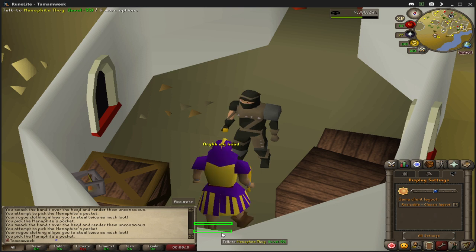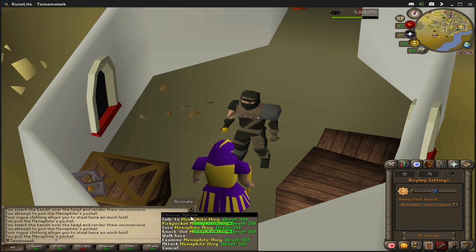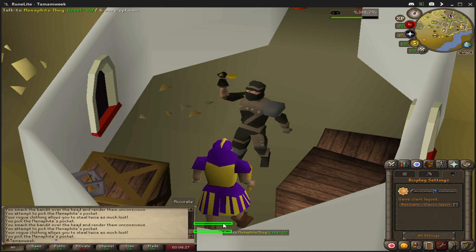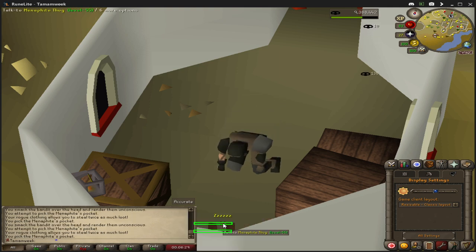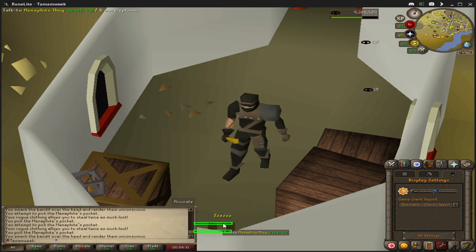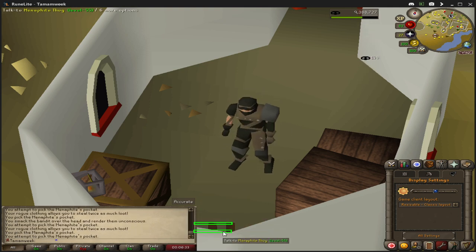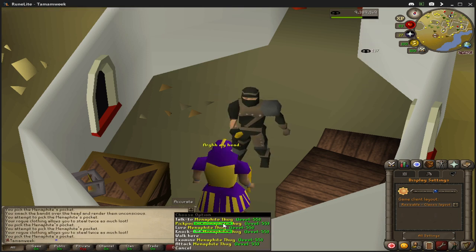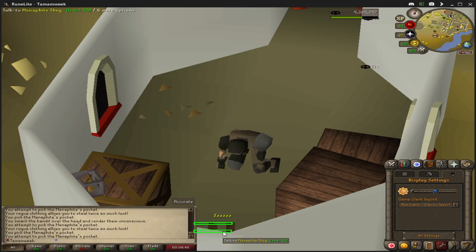We want to do this tick-perfect. To do this tick-perfect, knock him out once, pickpocket twice, knock him out once. To make sure this works neatly, look at your XP drops — make sure those are on — and every time you see an XP drop, perform your next action. If you do this it will always be taken care of. It may be hard to get the hang of from the beginning, but once you do it's very consistent.